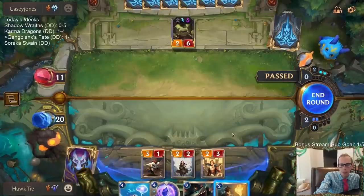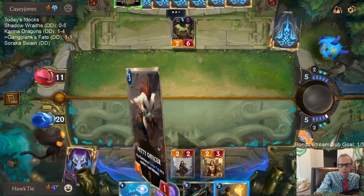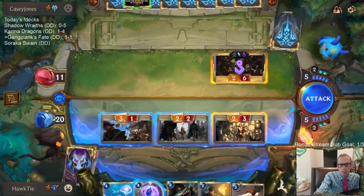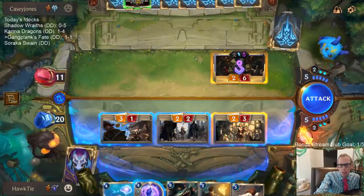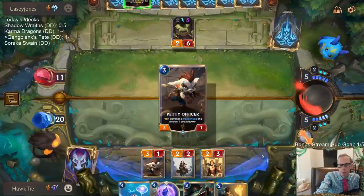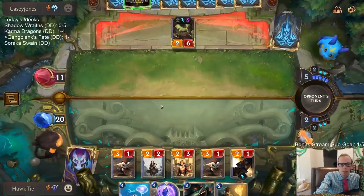If I play Deckhand they just kill my Powder Keg — I guess we don't have to do that. Is this letting them off easy with just this being the attack? Should I play Petty Officer first? Like what if they play Trundle, I go Petty Officer, they go Trundle. We have Rhyme Tusk Shaman. I think this is better. We're letting them off a little easy if we just go to attacks.